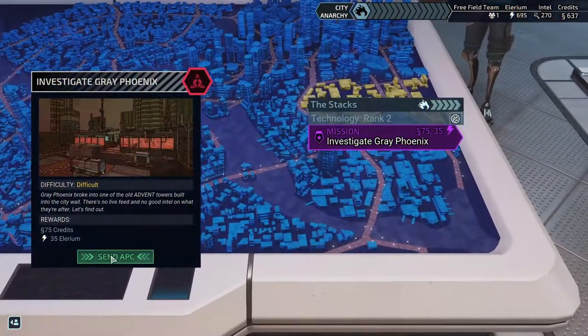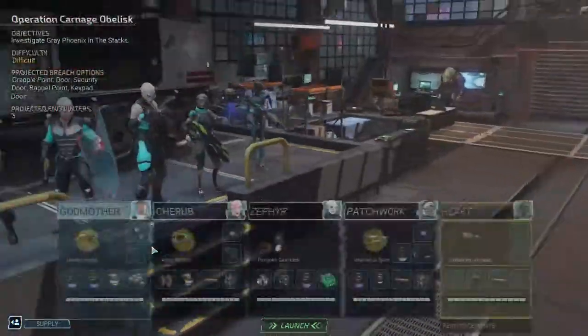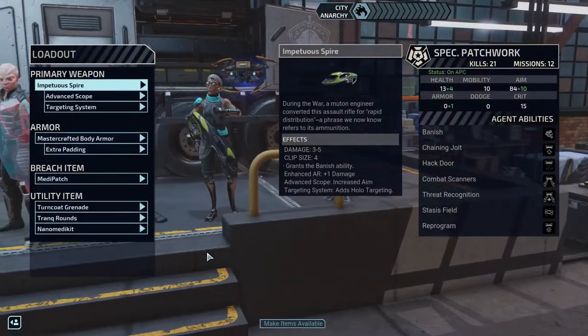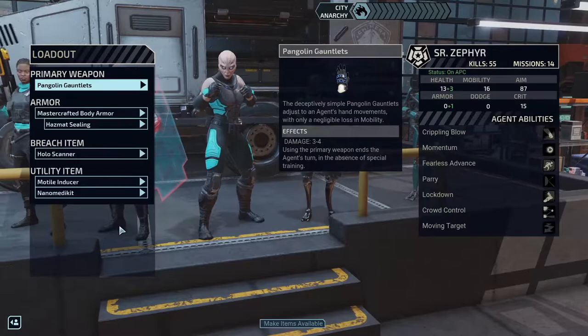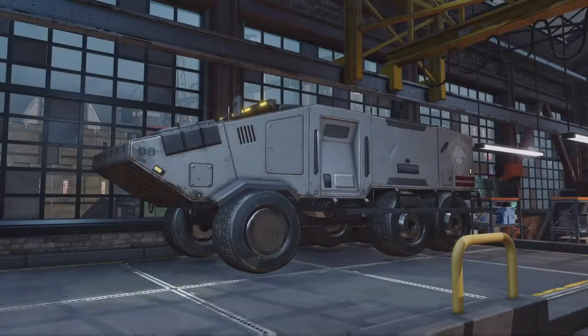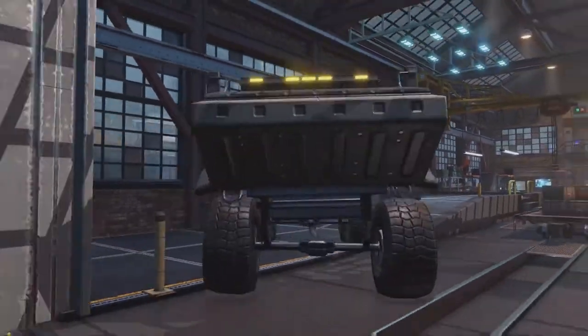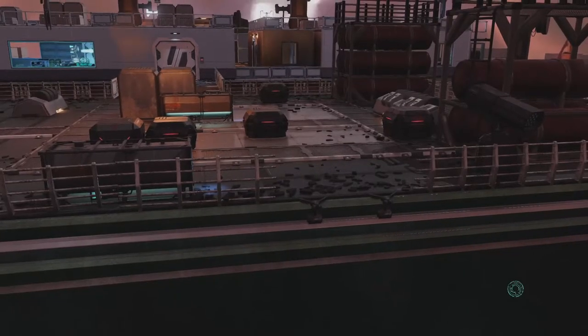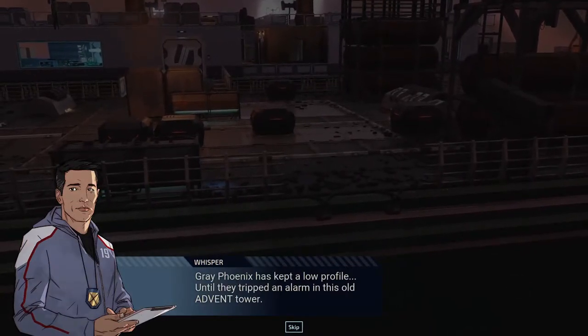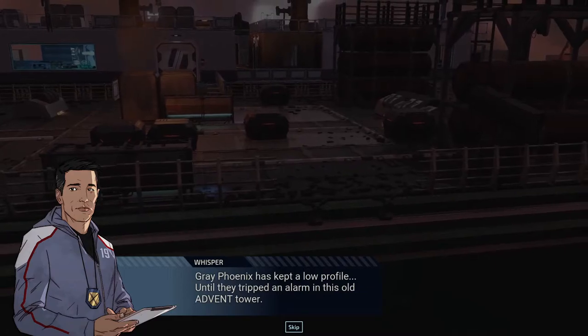We're going straight into the next mission since we're ready for it and it's the only thing we have to do. Gray Phoenix has kept a low profile until they tripped an alarm in this old Advent tower.